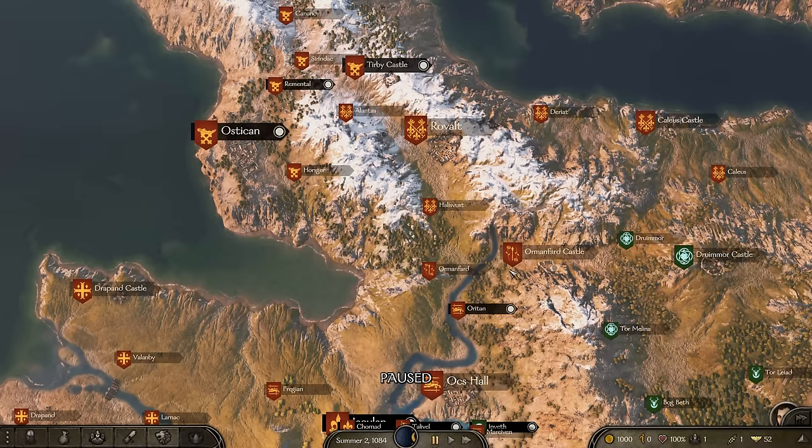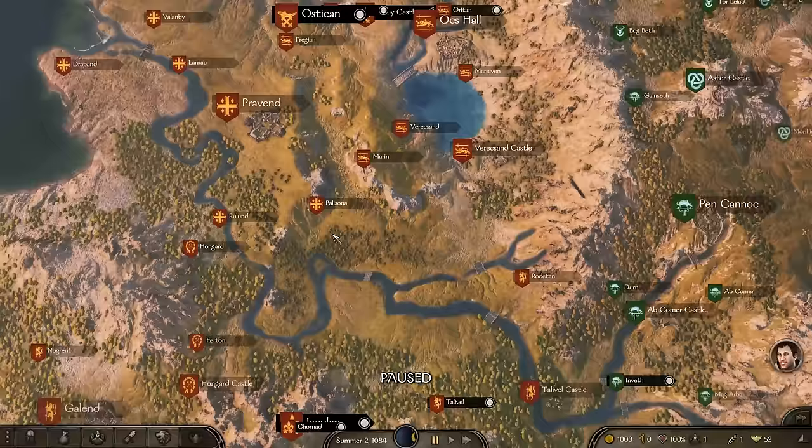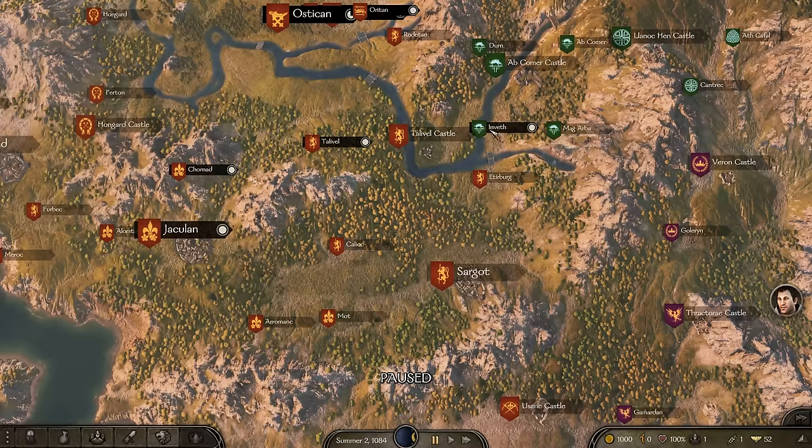The Vlandian minor clans make up some great early game targets to expand your army. We've got the Company of the Golden Boar, comprised of levy troops that have opted to continue warfare rather than returning to their fields as farmers. They typically make their home in the northern reaches of Vlandia from Ostican all the way down to Ox Hall. Moving further south, the other minor clan is the Brotherhood of the Woods, home of the famous Arboreal archers. They started out as a Robin Hood-esque band of peasants robbing from the rich and giving to the poor, but became just like any other band of bandits and mercenaries.